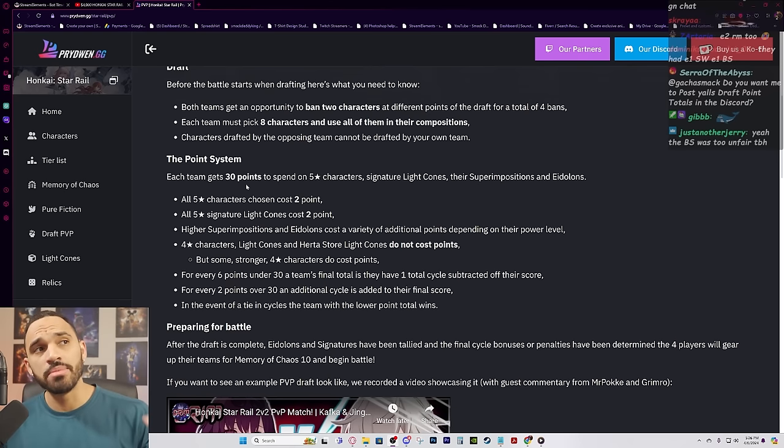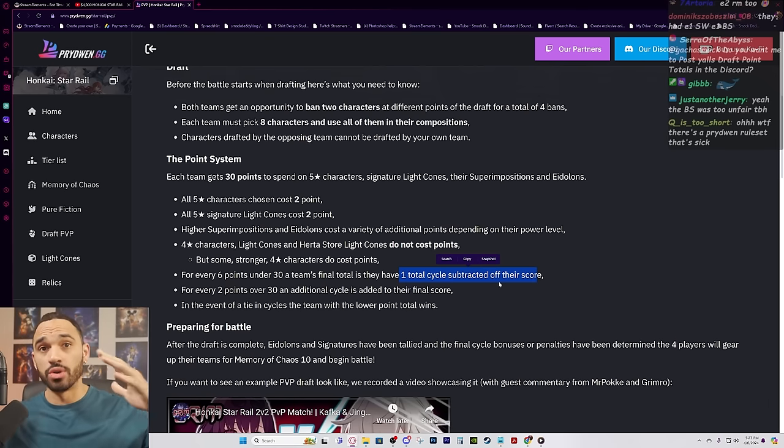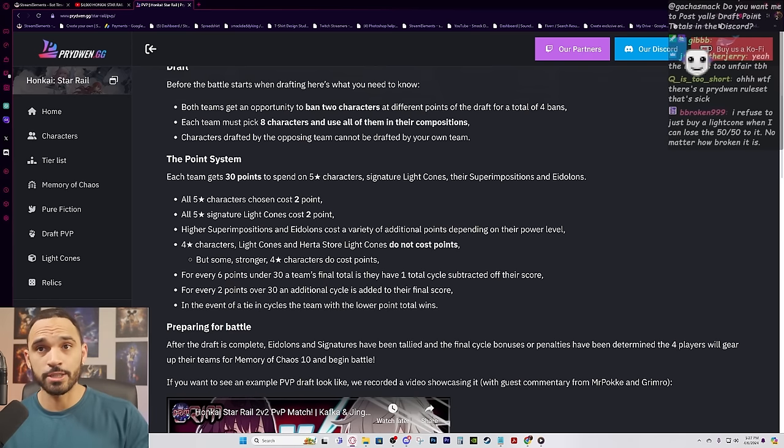Each team gets 30 points to spend on five-star characters, signature light cones, their superimpositions, and their eidolons. All five-star characters chosen cost two points minimum. Higher superimpositions and eidolons cost additional points depending on their power level. Four-star characters, light cones, and Herta store light cones do not cost points. For every six points under 30, one cycle is subtracted off your score.